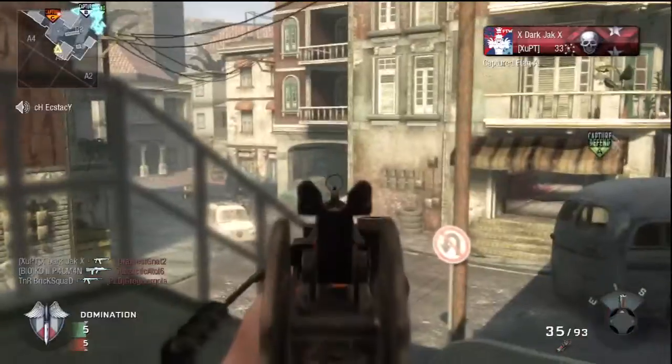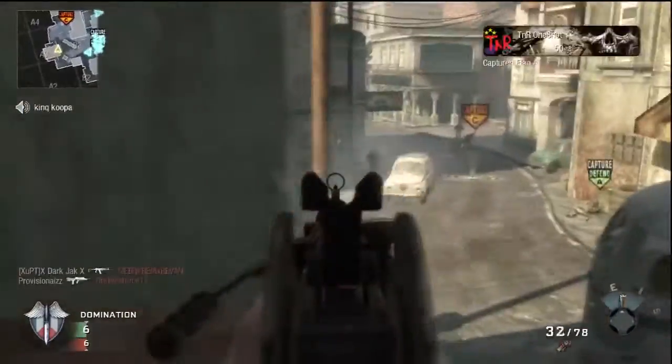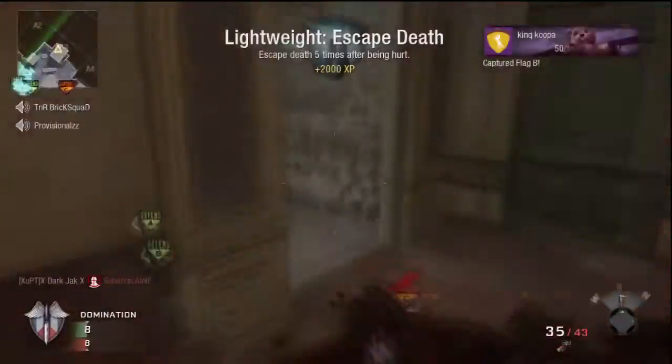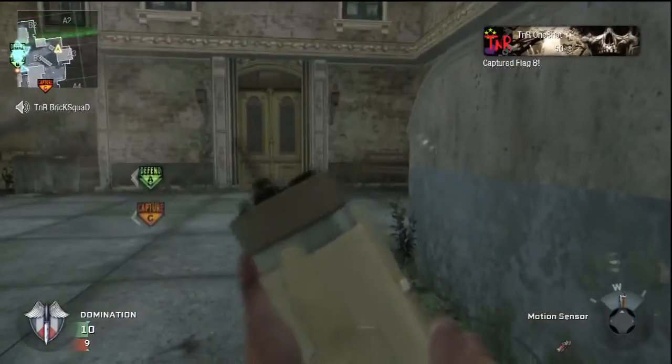So I drop shot that guy with Ghost, because I know that people who use Ghost like to sit up in here and camp. Now I'm going to hold out this area. I'll put my motion sensor down so I can see people coming up the stairs, then just kill people as they're coming up toward me to get their revenge kills, and I can also kill them as they're coming out of their spawn.